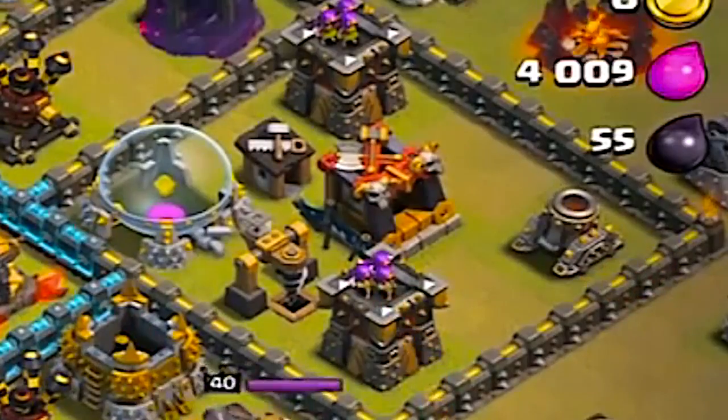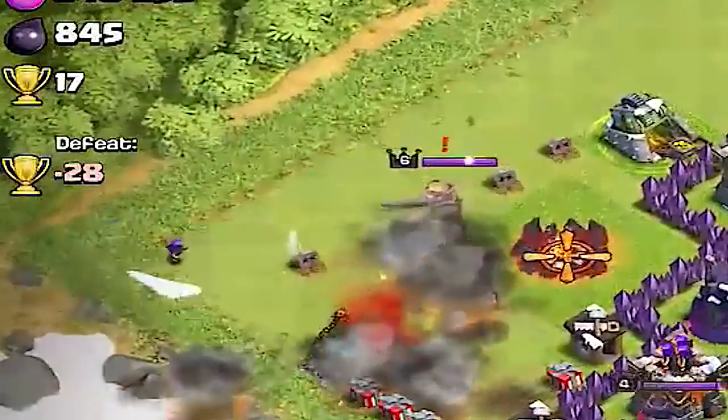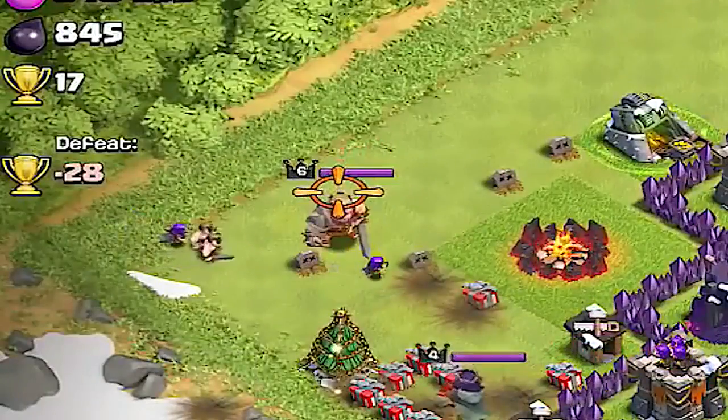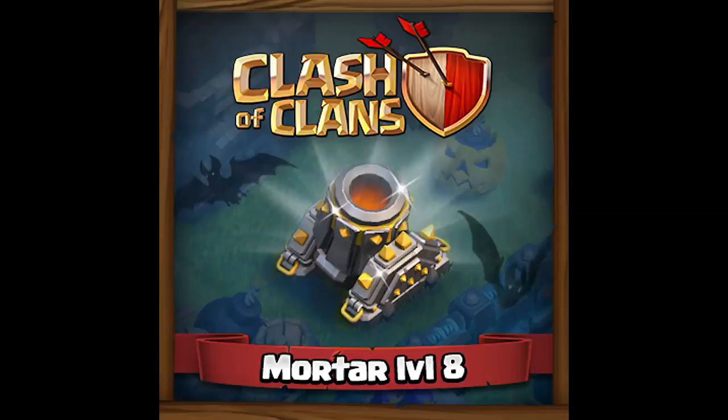Although it wasn't the strongest weapon, it was really good at foiling attacks when placed near the edges of your base. Although now you can't lure out heroes, they are still a really strong weapon if you're Town Hall 8 and lower, and it's the only weapon I can see that has such a shiny look to it.